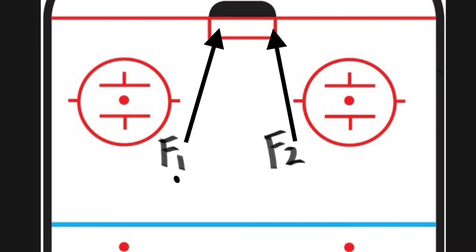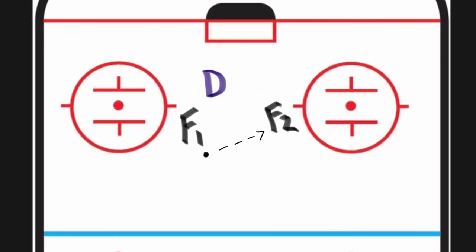F2 is heading for the right post and will look to either receive a pass from F1 or be in position for a rebound if a shot is taken. When F1 enters the zone, what he usually does with the puck is dependent on the defense. If he's one-on-one with a defender, he can shoot or have F2 go for the rebound, or if they can pass to F2 for a better shot opportunity, that normally happens.